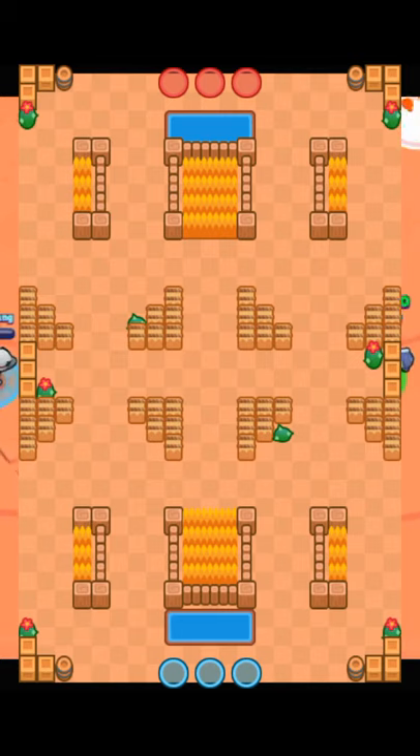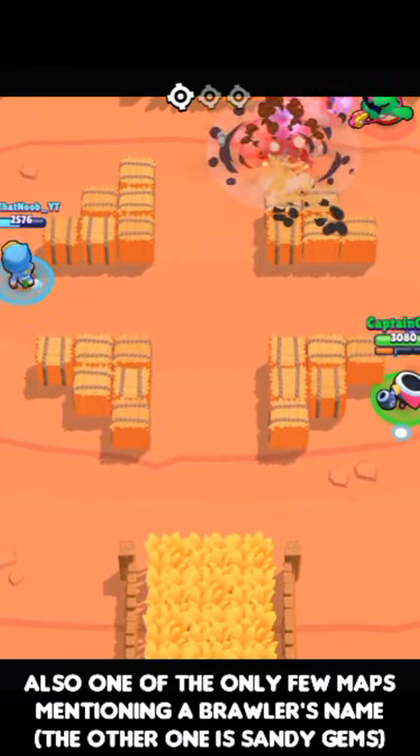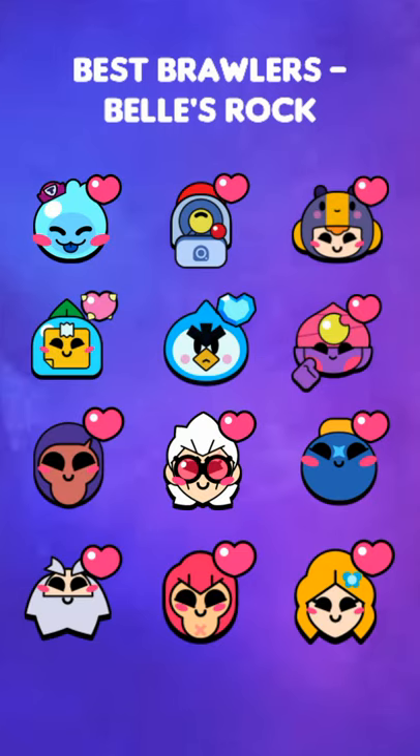Bell's Rock is an overall open knockout map with some walls in the mid. The best brawlers here are going to be Squeak, Nani, Bee, Sprout, Mr. P, Gene, Brock, Bell, Tick, Dyna, Colton, and Piper.